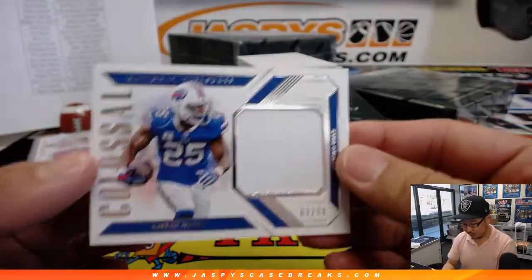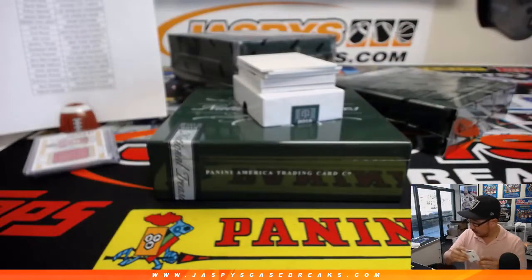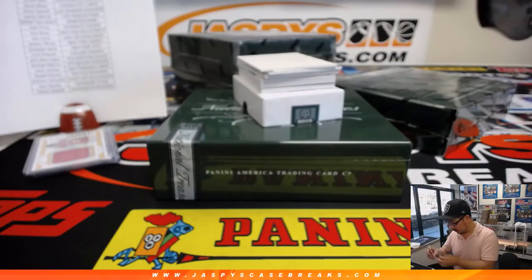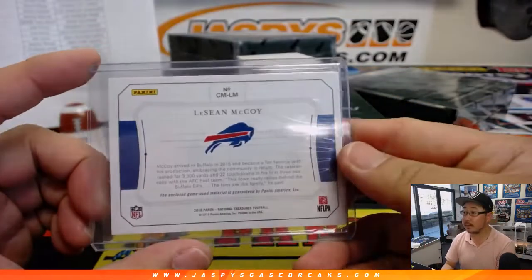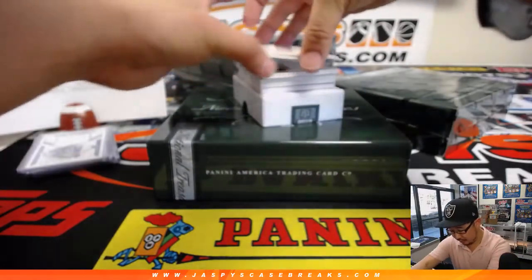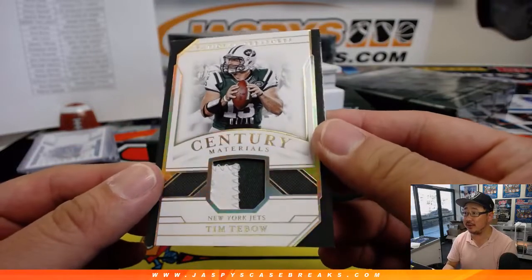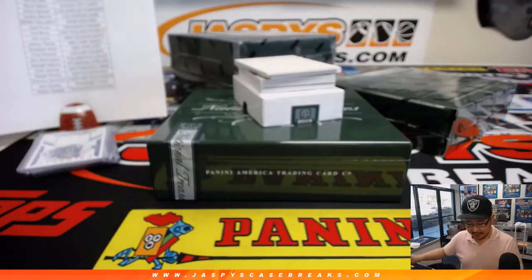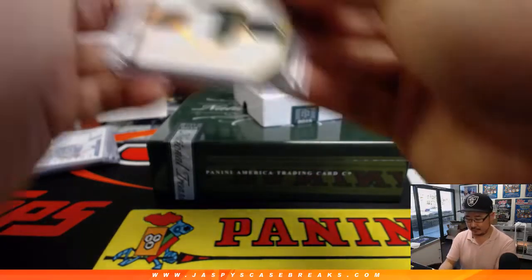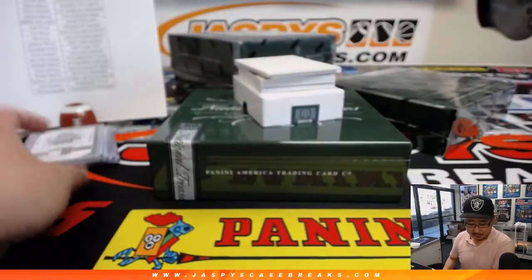Next up is 63 out of 99, LeSean McCoy Colossal Relic for the Bills. That'll be for Jacqueline — Last Spot Mojo. Next up we've got 7 out of 10, Tim Tebow, Century Materials, two-color patch for the Jets. Giuseppe with the Jets. A little blast from the past — game use material as well.